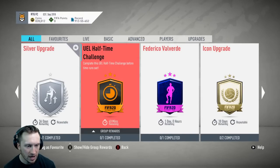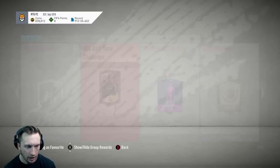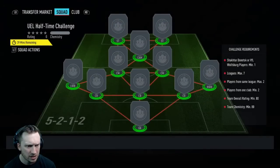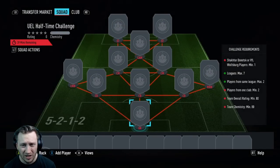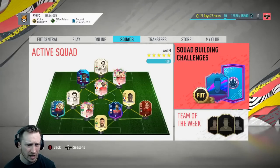The halftime challenge is there for another 40 minutes, even though I'm guessing that was dropped yesterday. It's for an untradeable rare Electrum. I hadn't seen this because I just didn't look at SBCs yesterday. You need an 80-rated team — for an untradeable pack? No thanks.